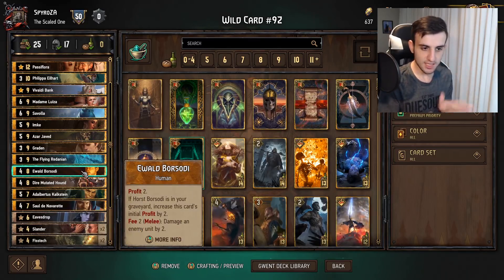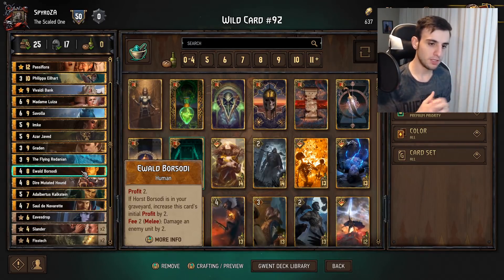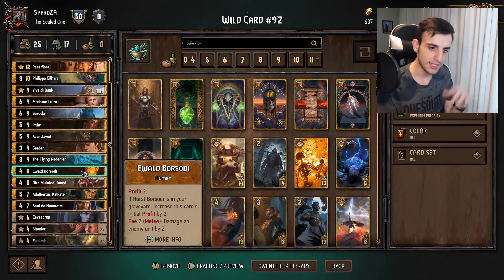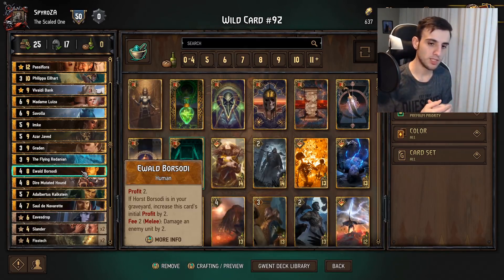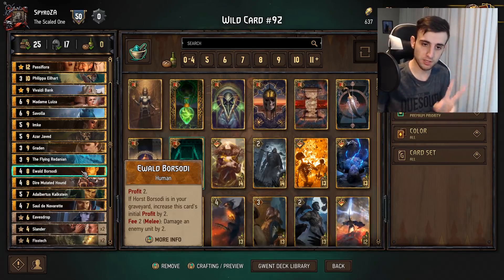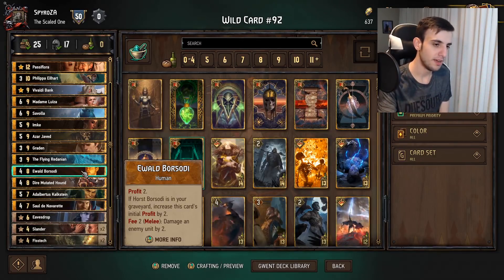Next is Yelde — your engine killer. If your opponent plays multiple engines, you play Yelde with a bunch of coins and kill them all. Profit two, so you get two coins when you play it. Then Fee two: deal two damage. So if you have six coins and play Yelde, you'll have eight coins, and can deal eight damage in increments of two — potentially killing two of your opponent's engines. A very strong card.